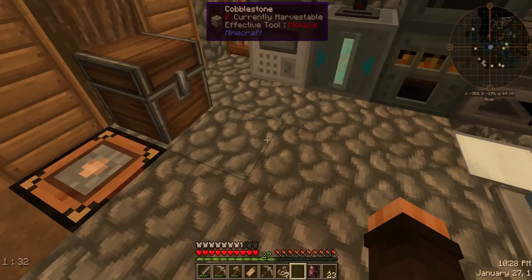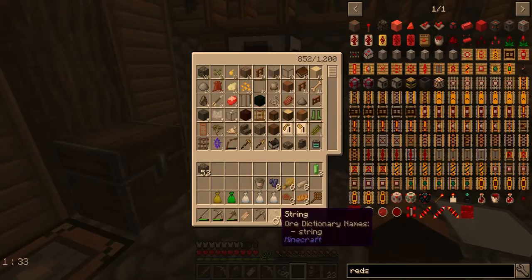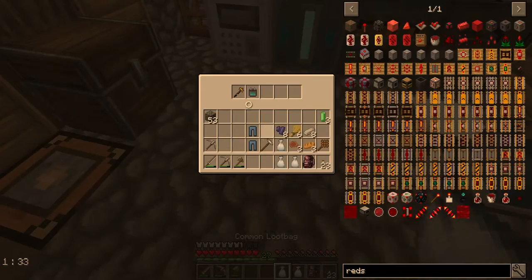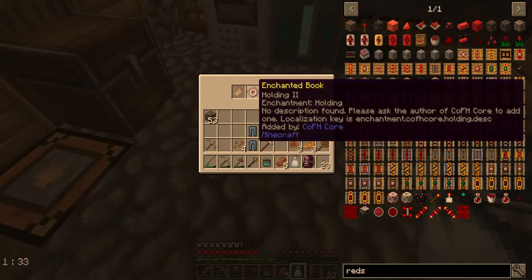Common bag. Let's empty some stuff out. An iron pickaxe — we'll keep that. Throw the name tag in there, got another bucket that'll come in handy. Engineers Overalls — epic. Engineers Overalls, conduit probe, a broken pickaxe, some rotten flesh. Can't tell you how long I can go with that rotten flesh. 'Add localization and by CoFH' — hmm, I don't know what that is.